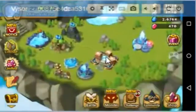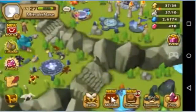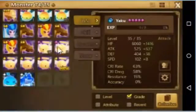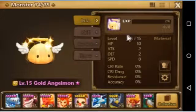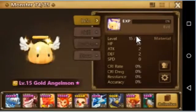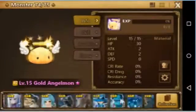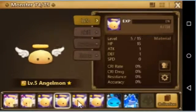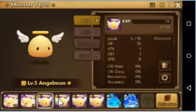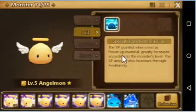Today we will discuss how to use the Angel Moist properly. I'm going to use the Angel Moist. You'll get them like this — Level 5 Angel Moist. Depending on how much luck you got, sometimes they're already maxed. These Angel Moist are used to power up monsters. The XP granted when used as power-up material greatly increases according to the monster's level. The XP amount also increases through awakening.